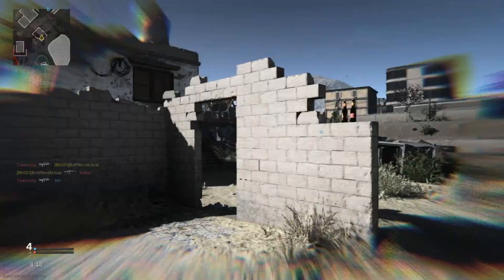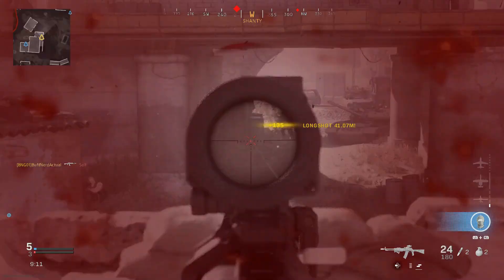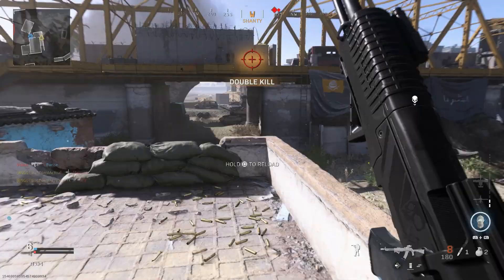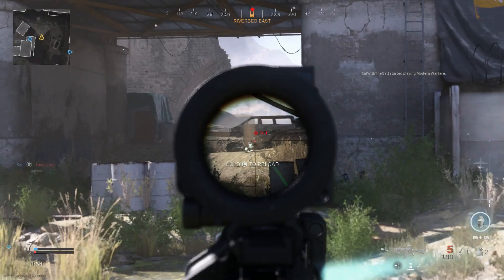In the gameplay, we're on Euphrates Bridge trying to get longer-range engagements to fit how the blueprint is actually built — it has the longest barrel with a 3x optic, so we really want to use this for medium-to-long range ideally. I'll be switching between the two-round hyperburst and full auto.